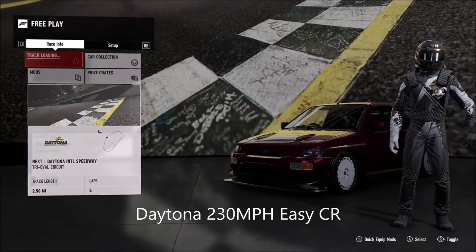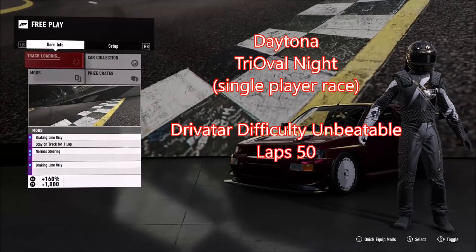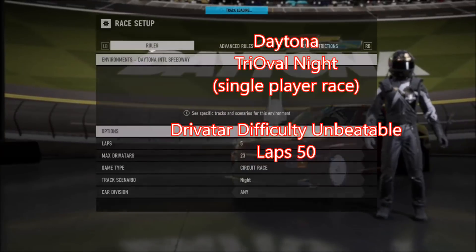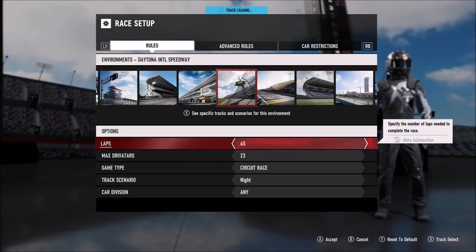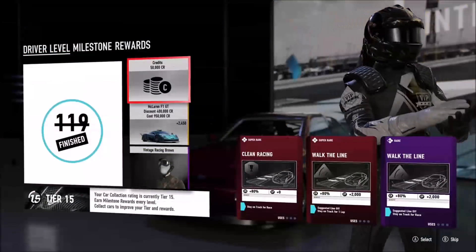Next, you're going to want to set the race up to be the Daytona Tri-Oval Ring and make it night time. Set the race to 50 laps and set the Drivatars difficulty level to unbeatable. Trust me, you'll have no problem overtaking them by the end of the first lap.